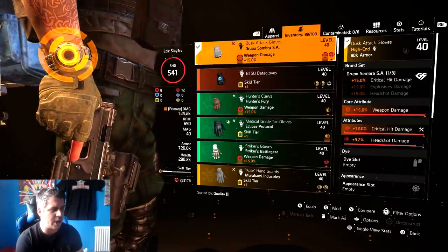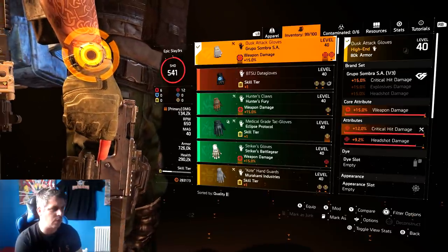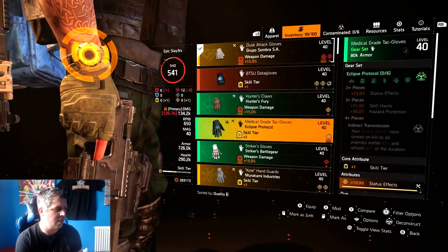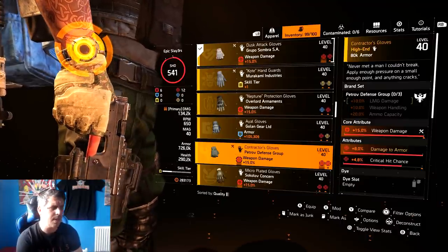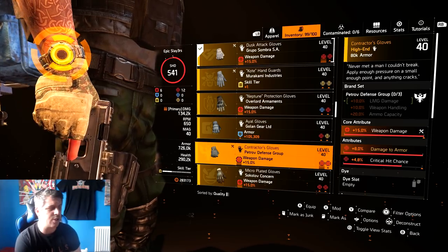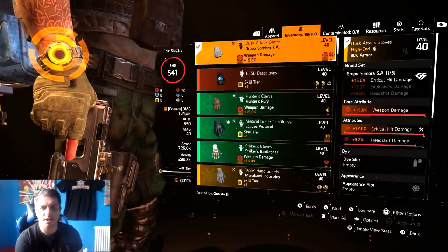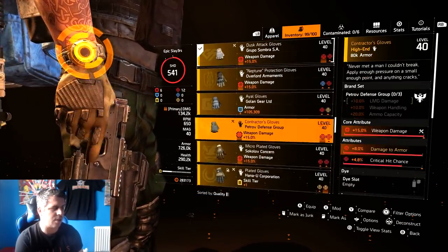For the gloves, I've got weapon damage, crit damage, and headshot damage. I'd probably prefer crit chance over that headshot damage, but I can't get it. I've got Grupo de Sombra for 15% crit damage. I tested this against contractor gloves, which give 8% damage to armor but only have LMG damage - no 15% crit damage. I found Grupo de Sombra is better: that 15% is more consistent and does more damage overall.